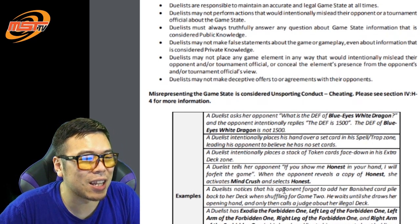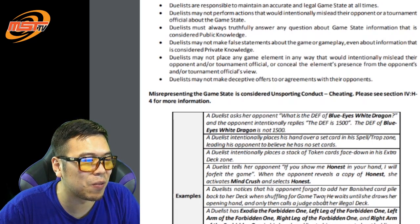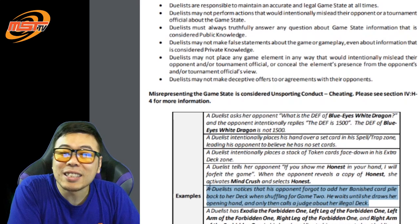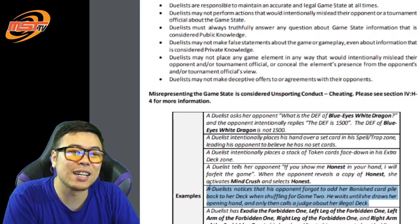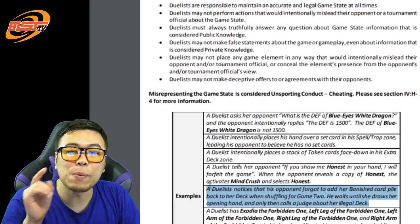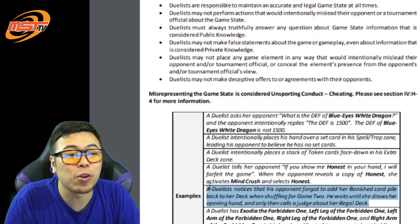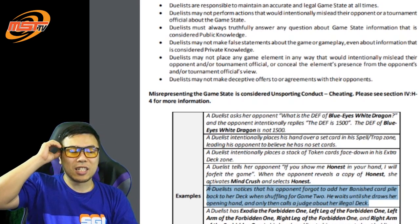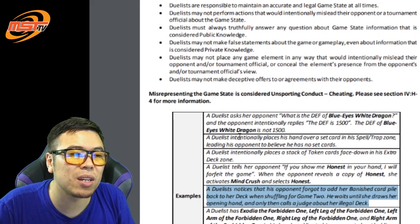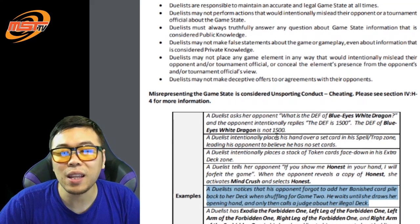Another example: a duelist notices that the opponent forgot to add their banished card pile back into the deck while shuffling into game two, waits for them to draw their opening hand, and then calls a judge for an illegal deck. This is the worst kind of rule sharking — basically cheating, because one player is not maintaining the game state. The cheating player can take a DQ while the other gets a warning. Misrepresenting the game state is the equivalent of lying to an official, which is a cheating penalty and will often result in disqualification.